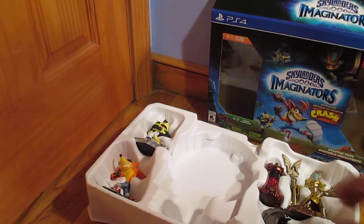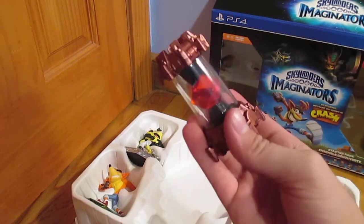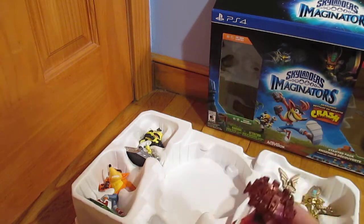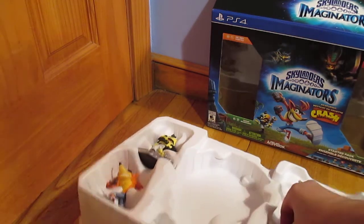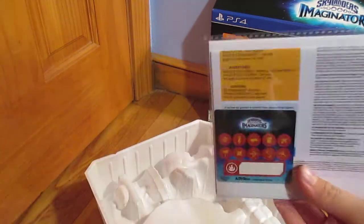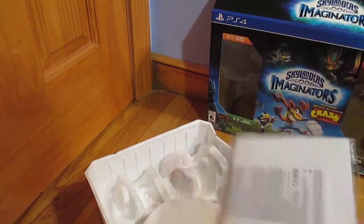Alright, now let's get to the good stuff. Creation Crystal, which looks awesome. Also, these do light up — it's pretty cool. Now the hard part is getting these guys out. And on the back you got the instructions and the cards and stickers. And I assume a poster is in there too.